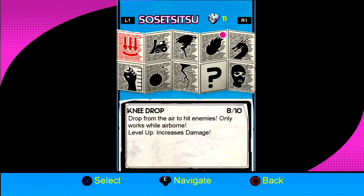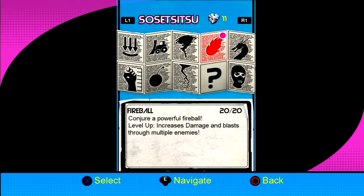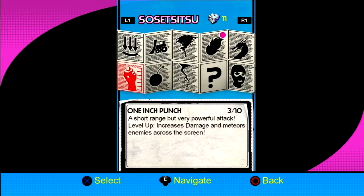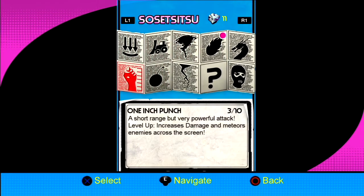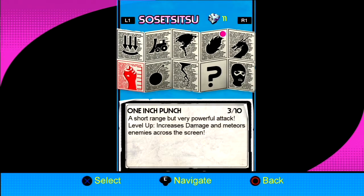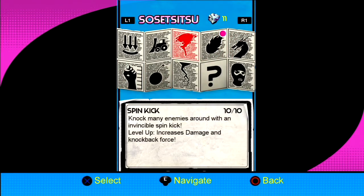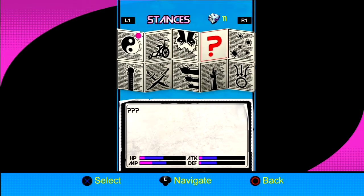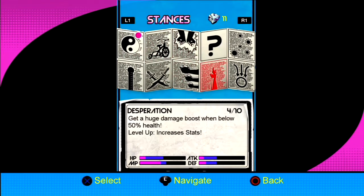At this point, One Inch Punch isn't really the best move. Maybe it gets really cool when you level it up. And it meteors enemies across the screen — that's what I wanted to do. So I've got 10 in Spin Kick, 20 in Fireball, 30 in Balanced, and then everything else is kind of low.